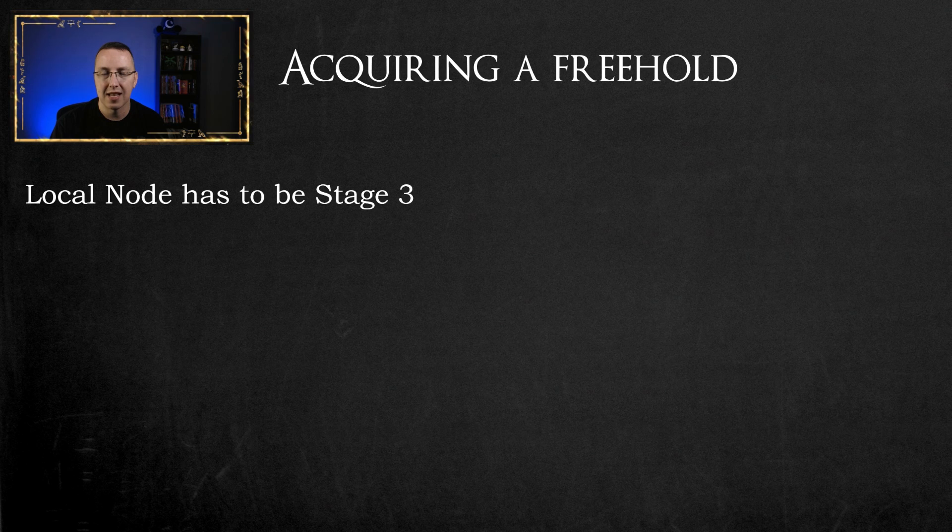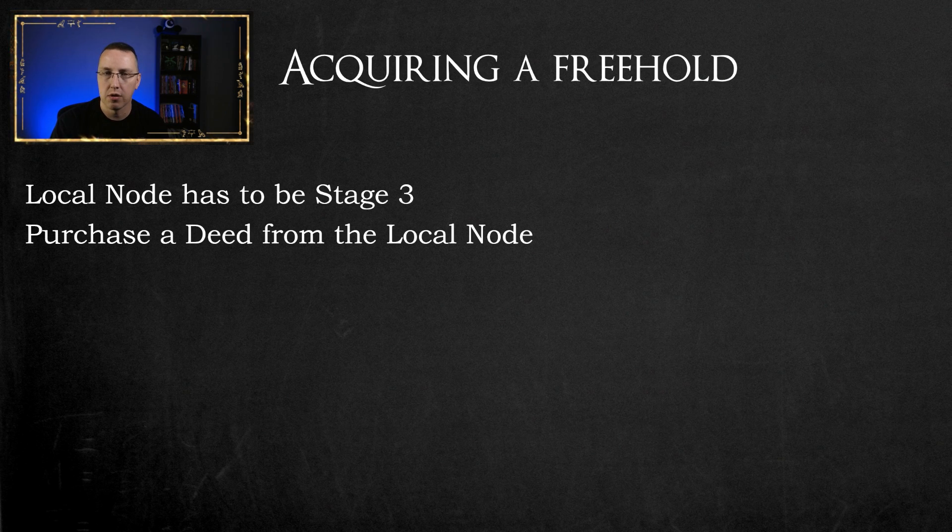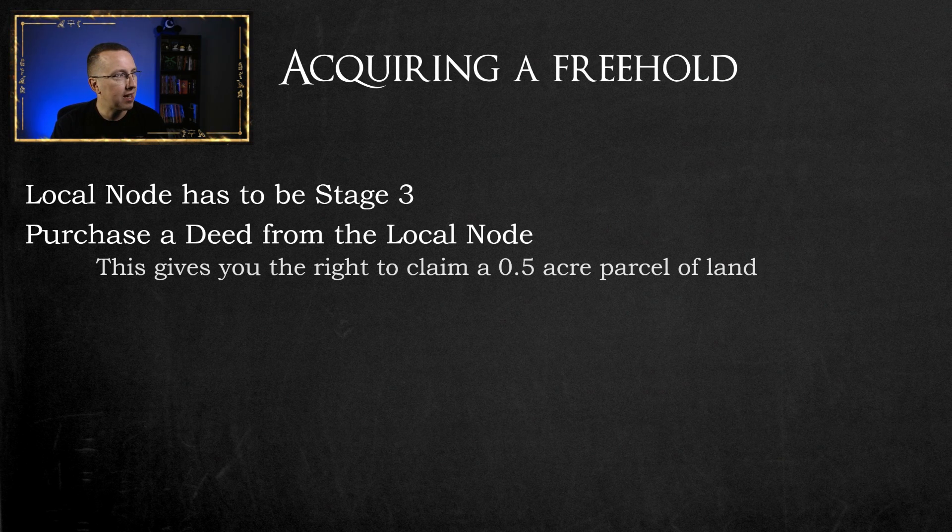The first topic is acquiring your freehold. The important part is that to get a freehold, your local node has to be stage three. Once your node is stage three, you'll be able to purchase a deed from the local node, which gives you the right to claim a half-acre parcel of land. There's a two-step process: first, you have to have a parcel of land — you go out into the world and place it kind of anywhere you want.